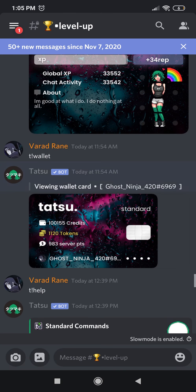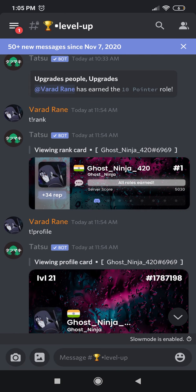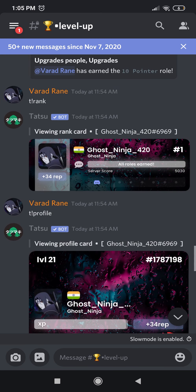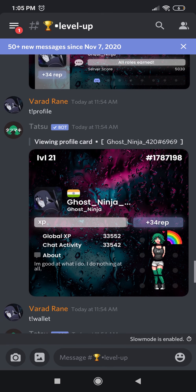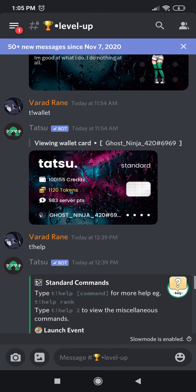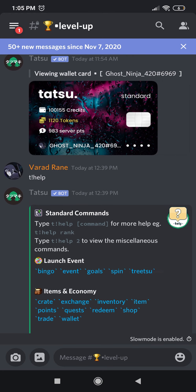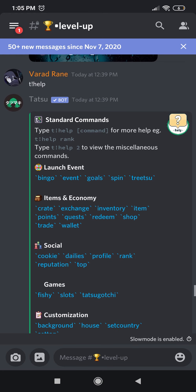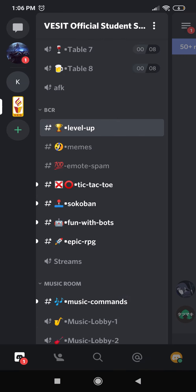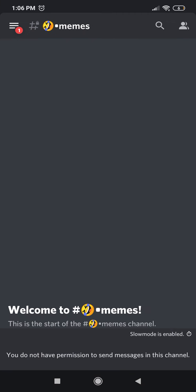The first channel is the Level Up channel, where I can check my rank, my profile, my wallet, and ask for help. If I type 't!rank' it will show me my rank, and similarly 't!profile' and 't!wallet' for those sections. If I'm having difficulty navigating the page, I'll just type 't!help' and that will give me a standard list of commands.